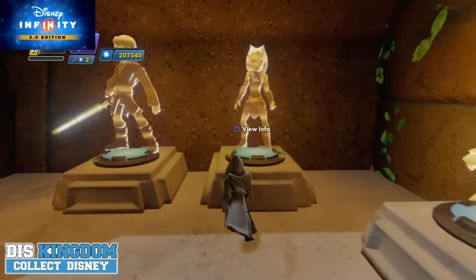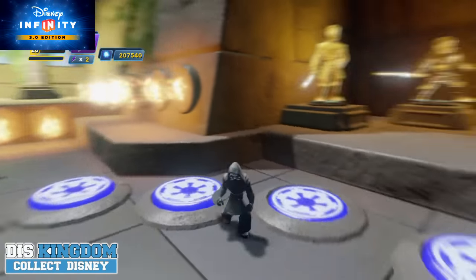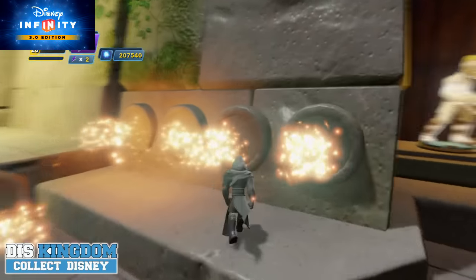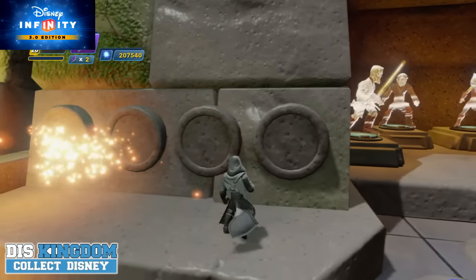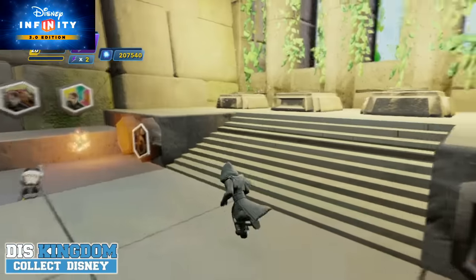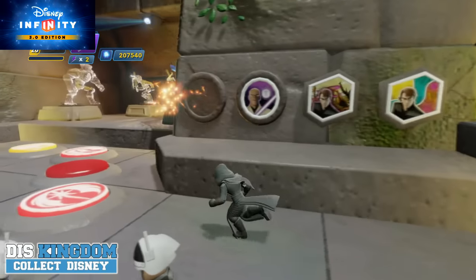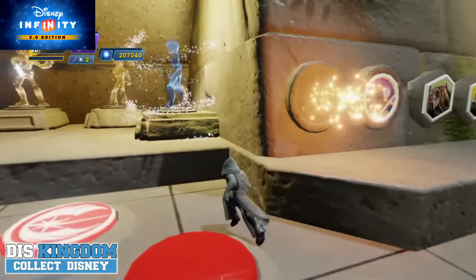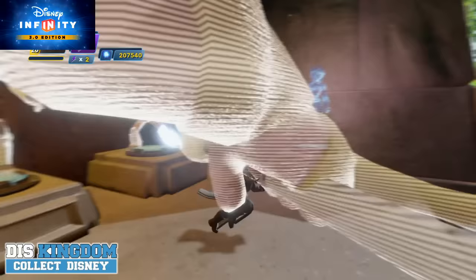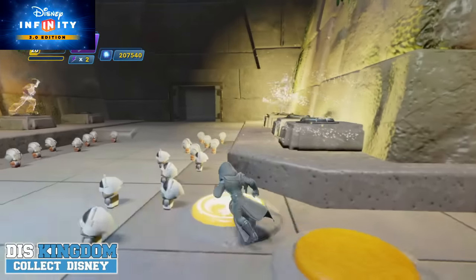You have all of these guys all nicely leveled up, and then we've got some power discs here. They're going to change things up nicely for us — that doesn't seem to be kicking in very well. You can see all the discs coming in and charging up nicely, and you can see all of the rebels lining up.